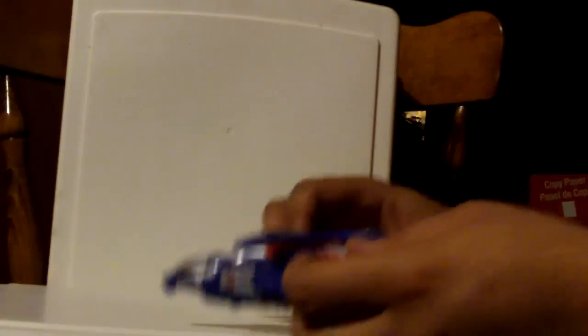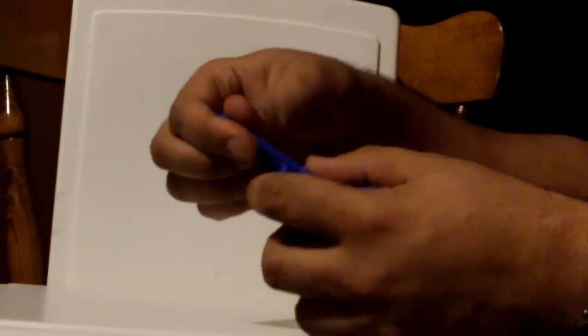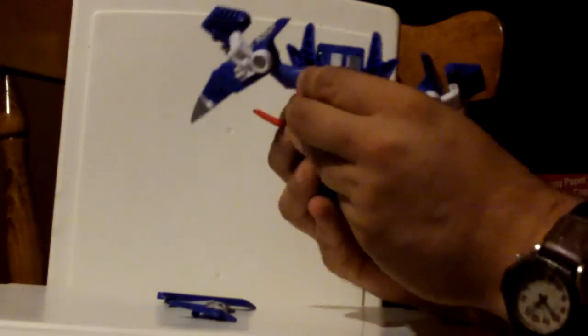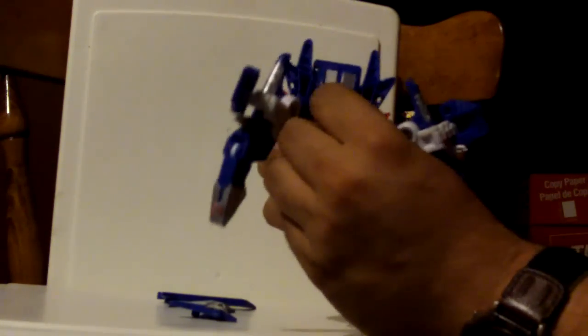Now I'm going to transform Scourge on cam for you. What I do — because I don't leave these on the legs — is I just take these out right away. Look at these bad boys right here — wings. And then I unfold the legs from the sides here, and clip the crotch piece together.